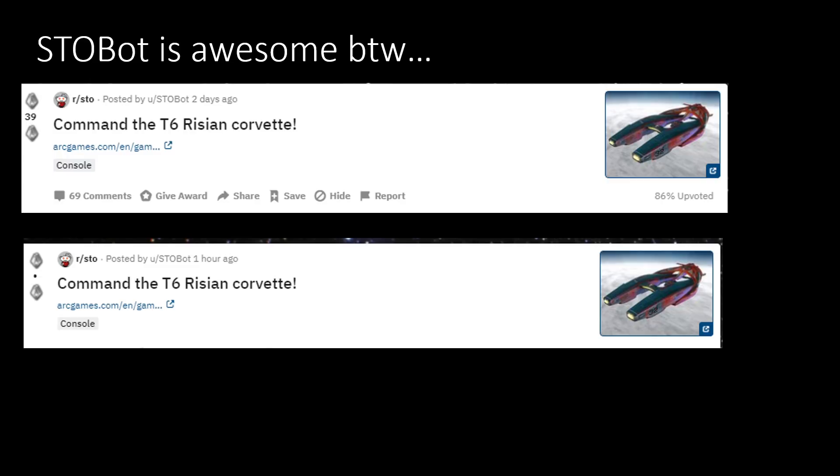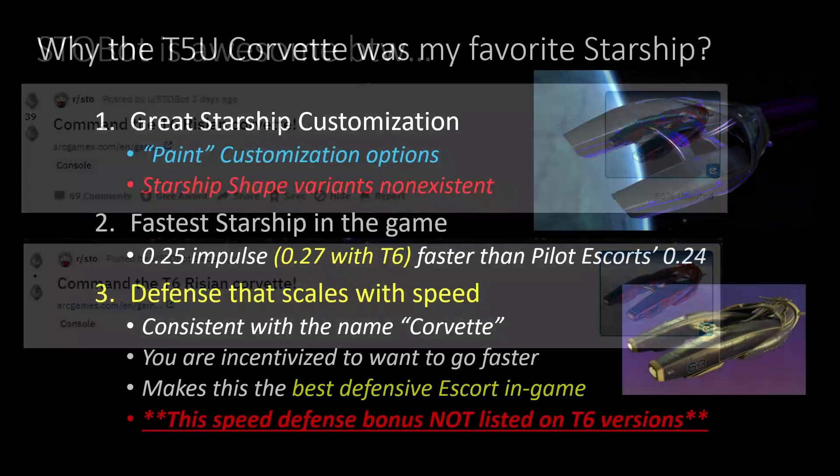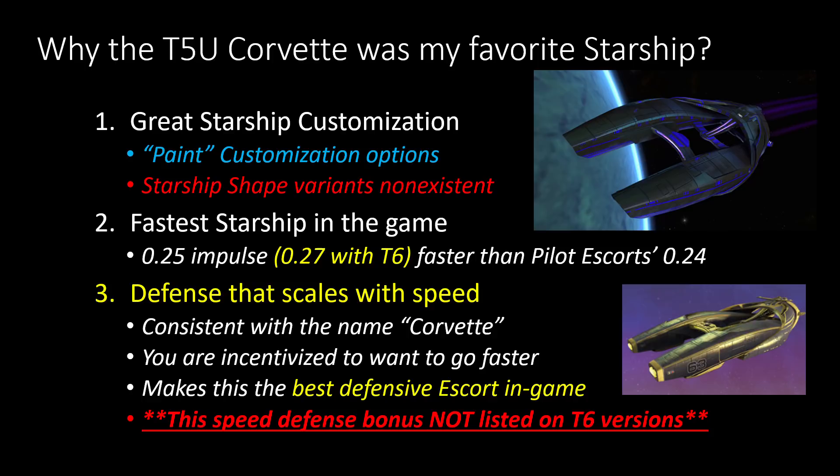For me personally, I like to show the cool pictures they use in the post, so I was waiting until today. Also I was waiting to see if they were adding a very important thing I really liked in the Tier 5 version. The Tier 5 version of the Racing Corvette has tons of paint customization options, which I would imagine will still be on the Tier 6 version. You don't have as much customization with starship shape, but it had so many different paint options that it was kind of ridiculous.